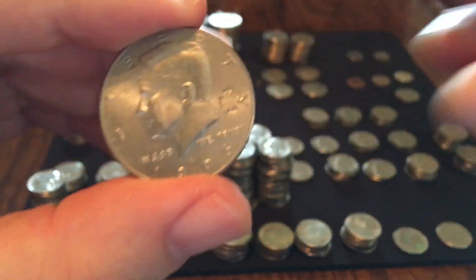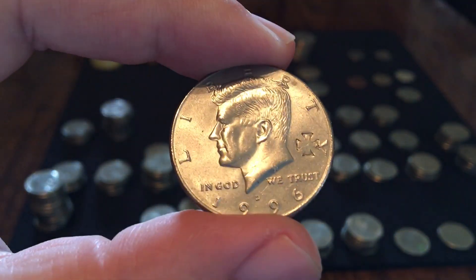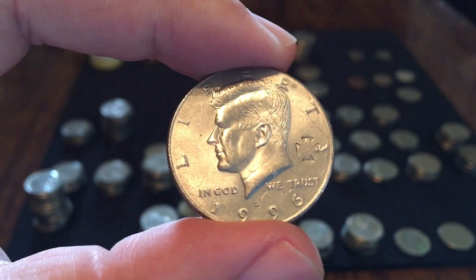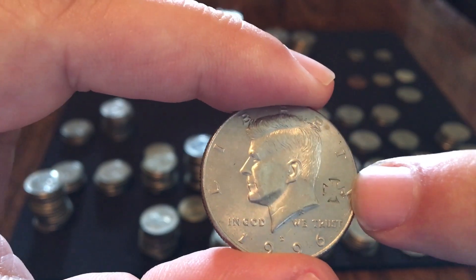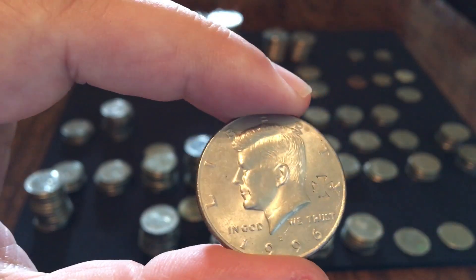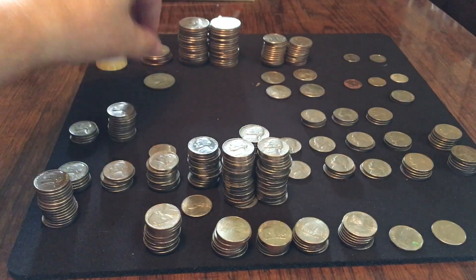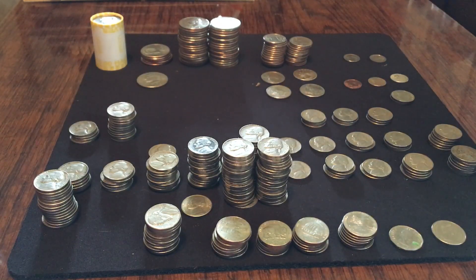The last find I had was — I think they call it a post-punch or something to that effect. This is a coin where, after it was minted, somebody put their own punch on it. This one looks like it has a German cross punched onto it. That was everything I found searching my $500 box of halves, $500 box of quarters, $250 box of dimes, and $100 box of nickels.